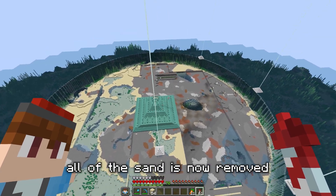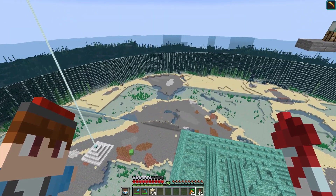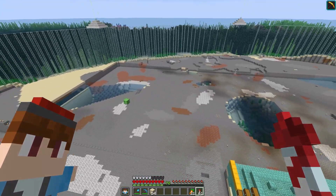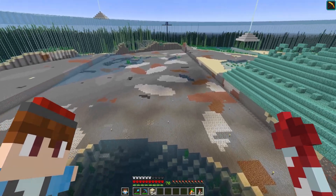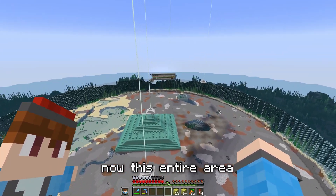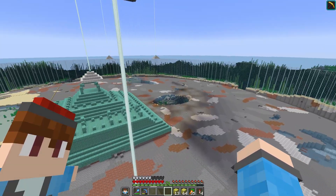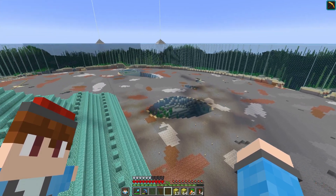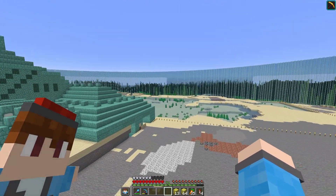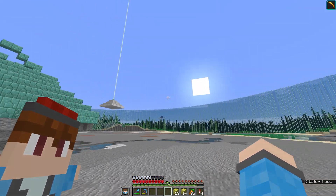All of the sand is now removed, except the floor is uneven. I'm going to go around the edges and level all of it down to Y level 36. Now this entire area is completely flat. There are a few water pockets here, but they don't really matter because I'm just going to build over them with grass in the next video when I transform the ocean monument — you won't be able to see them.